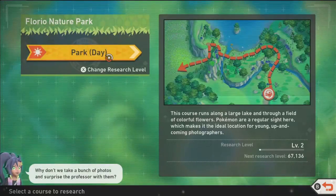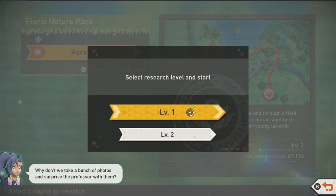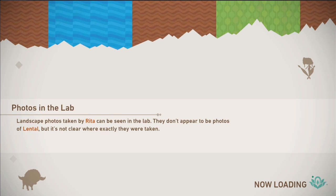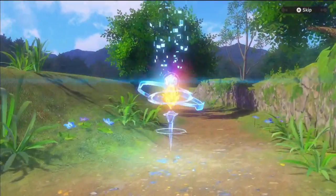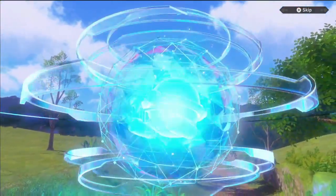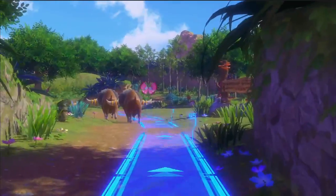Okay, so we can take pictures during the day. You can change the research level to level 1 and 2 — we're definitely going to stick with level 2. Photos taken by Rita can be seen in the lab. I want to look at those pictures later. We can skip this animation, but right now I think it's really cool, so I'm not going to skip it.